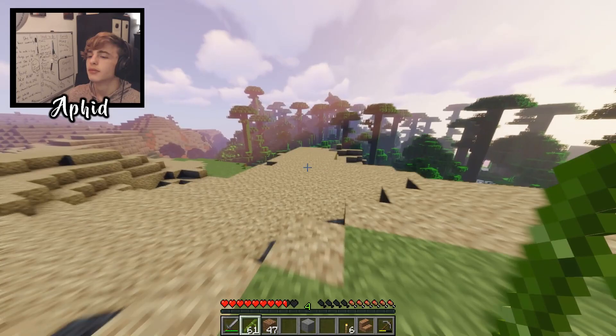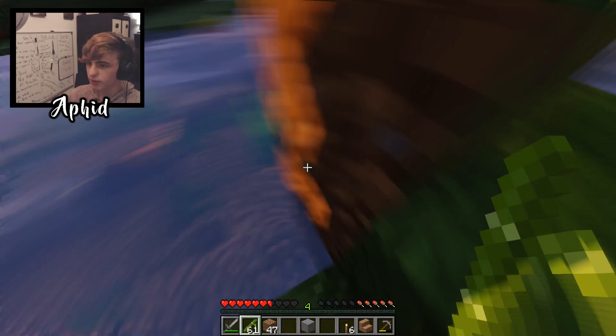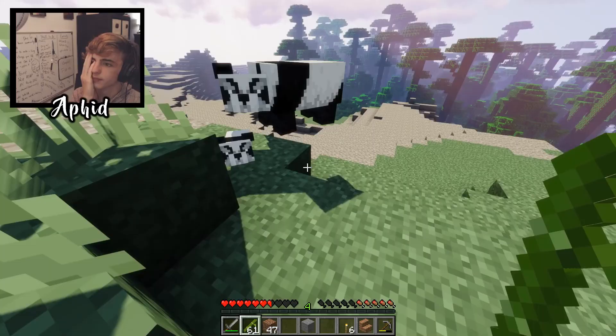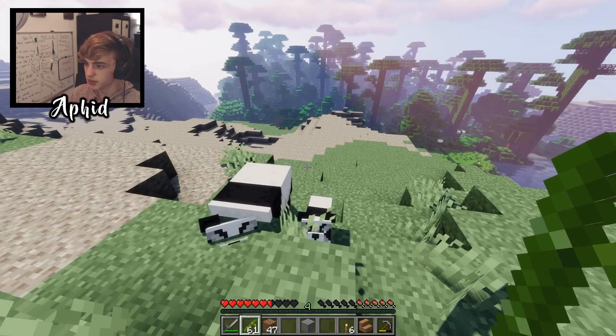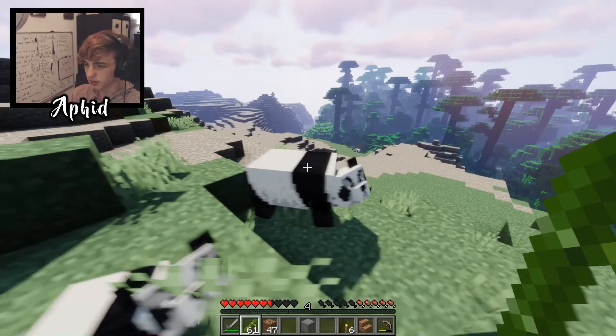I found the motherlode over here. So we have a baby panda and adult panda, and we're going to see if we can take them... oh, this is an angry panda. They all have different faces. This panda has eyebrows — like old lady eyebrows. This might be one of the most boring things I've ever done in Minecraft. Nothing is more annoying than trying to have an animal follow you in the game, and having the slowest animal follow you is even worse.